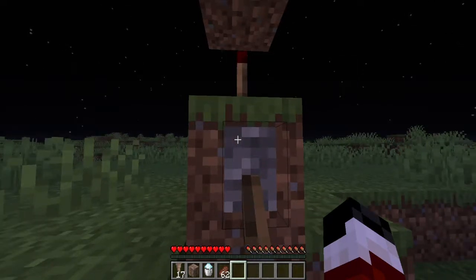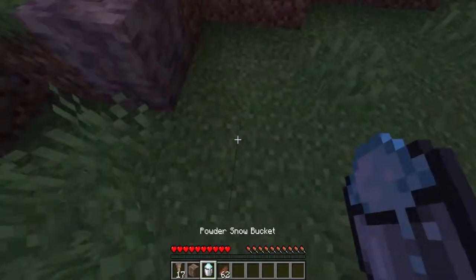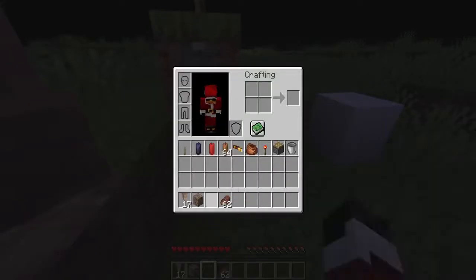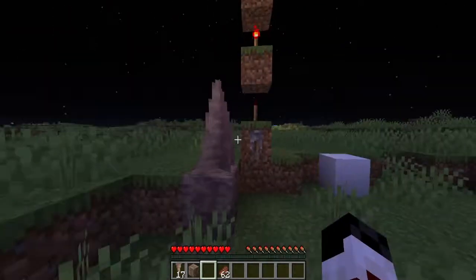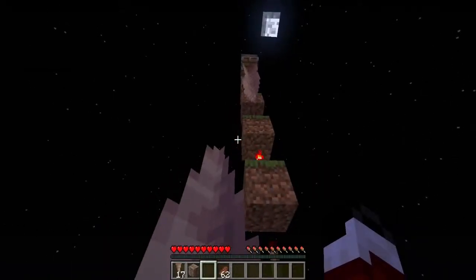The first thing that came out with the snapshot that I missed was the dripstone, and there are a few other features that were added, including the powder snow — I'm going to go ahead and put that down right there — and it also includes the bundles and the scented candles. I grabbed some candles and put them in my inventory so we can do a test today.